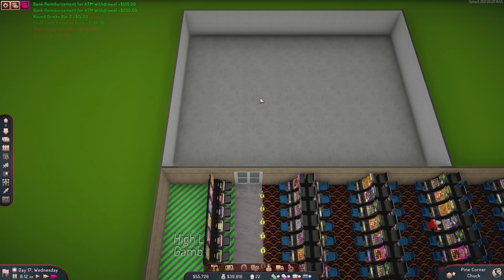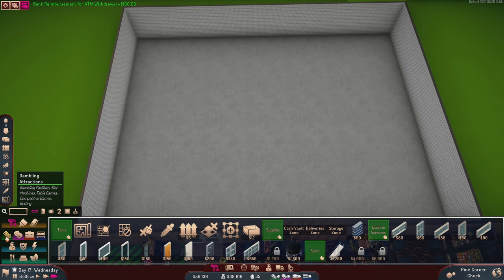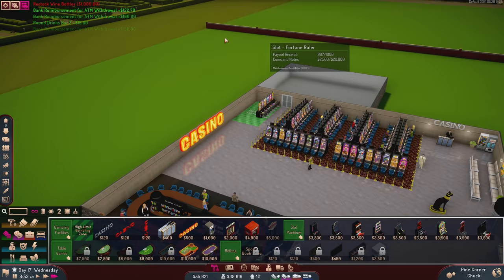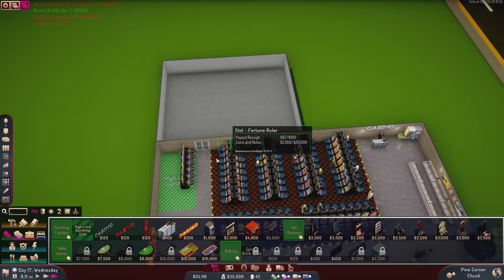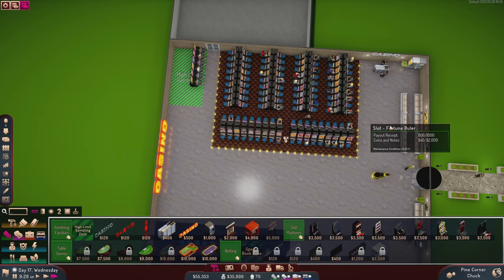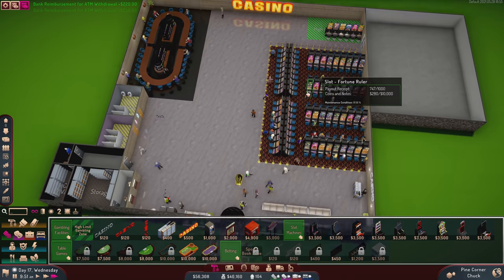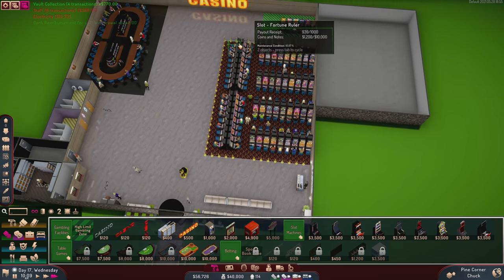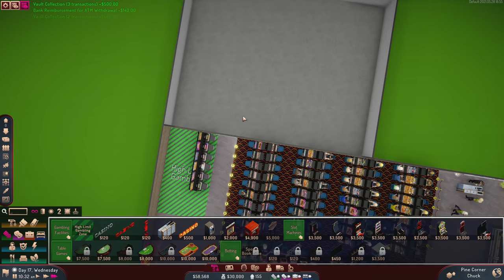I'm really tempted to make this my Hold'em poker room, but I kind of feel like it should be its own thing and this is more of a pass-through area. Maybe not — I think the whole area should be slot machines because they have to pass directly through them. That's probably the best way to go about this.